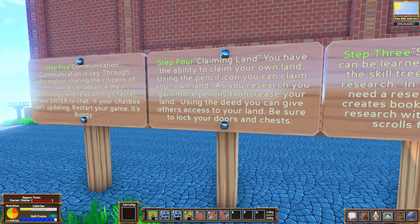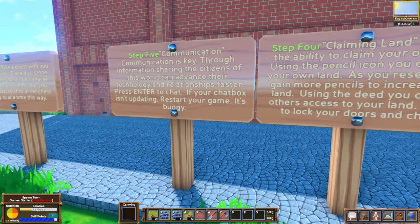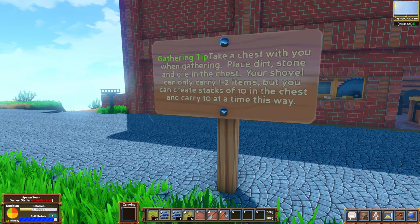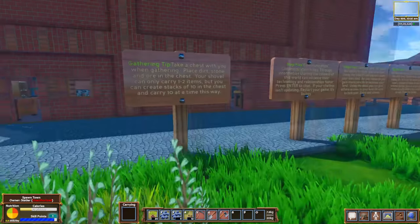Claiming land: you have the ability to claim your own land. Using the pencil icon you can claim your own land, and as you research, you gain more pencils to increase your land. Using the deed, you can give others access to your land. Be sure to lock your doors and chests — you dirty thieves. Communication: just teaching people how to press enter to use the chat. Really cool tip: take a chest with you when gathering. Place dirt, stone, and ore in the chest. Your shovel can only carry one to two items, but you can create stacks of ten in the chest and carry ten at a time. That is really good to know.